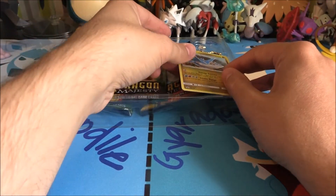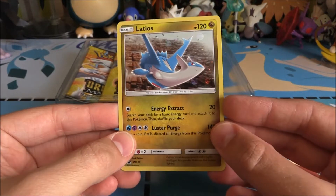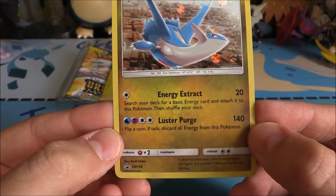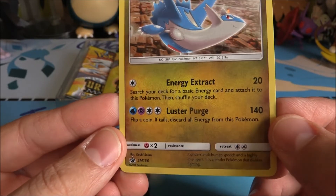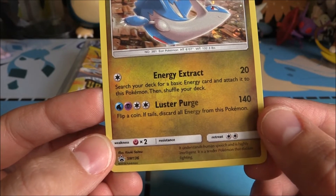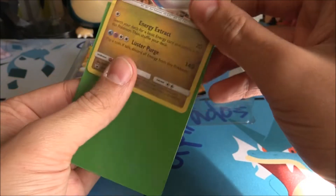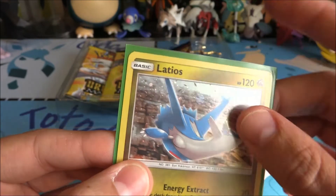Somewhere in here there is probably a code, but we do get a nice holo of Latios. Energy Extract for 20 — search your deck for a basic energy card and attach it to this Pokémon, then shuffle your deck. And then for a Water, Psychic, and a Double Colorless — Luster Purge: 140 damage. Flip a coin; if tails, discard all energy from this Pokémon. Very weird Pokémon indeed, probably not one that will see play, but a nice-looking one.